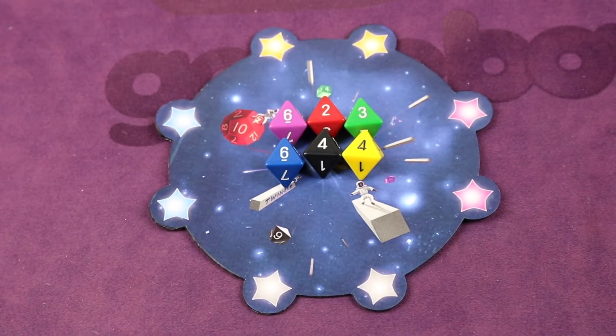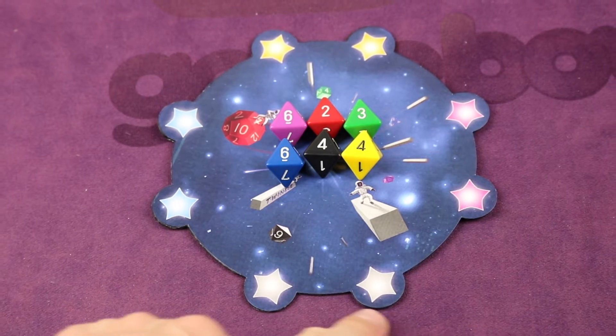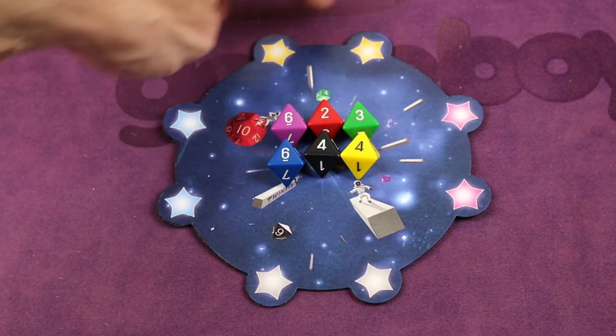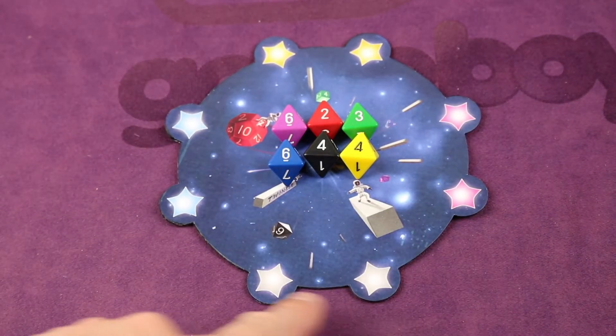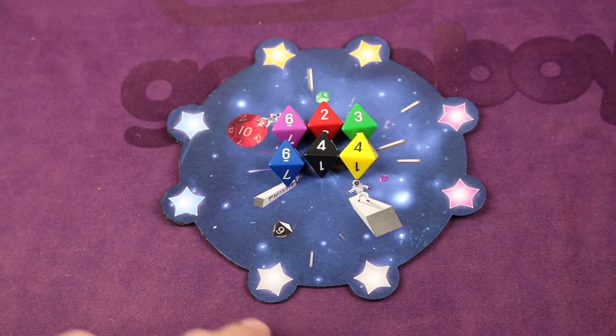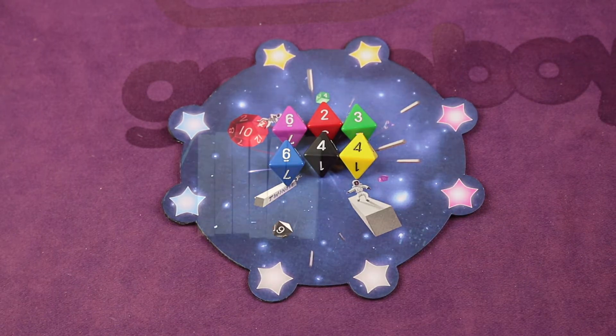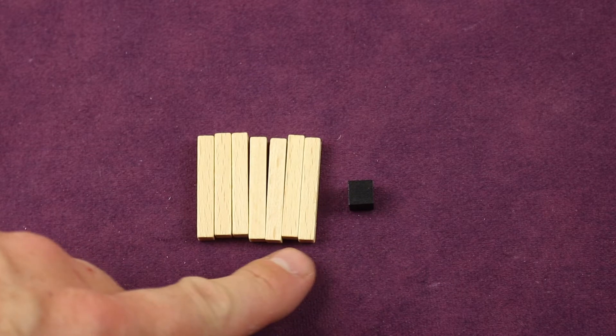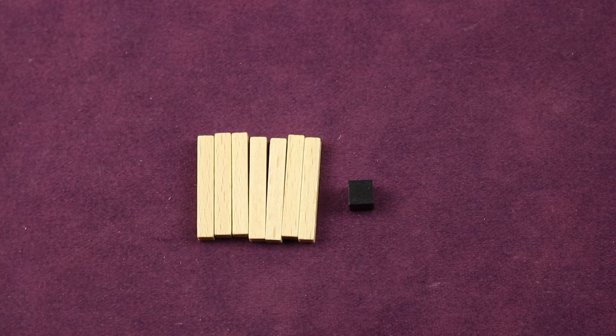This board in the game represents the galaxy. You can play up to four players, and each set of the same stars is where a different player will sit. Each player has two different starting stars from which they'll begin to create their own constellations. Each player also gets seven connectors and a scoring marker.